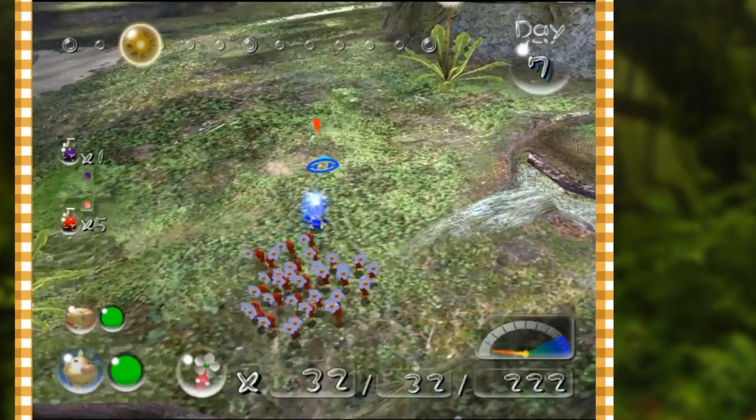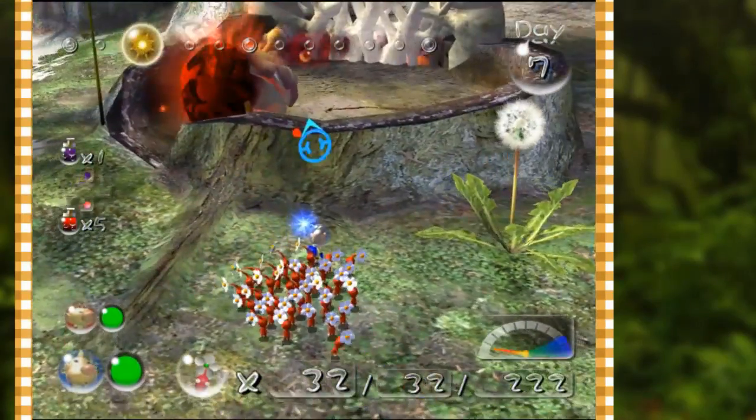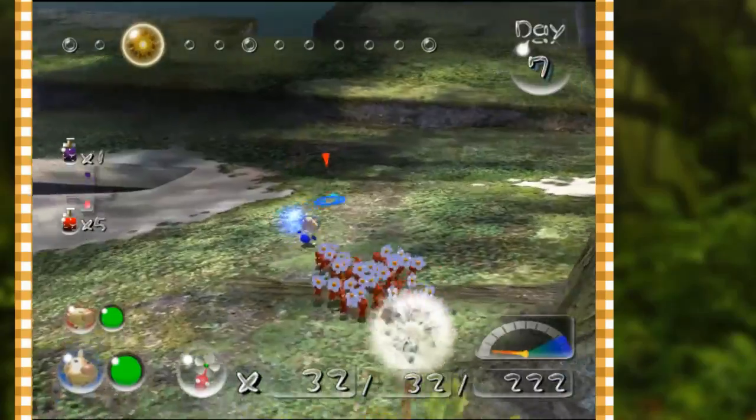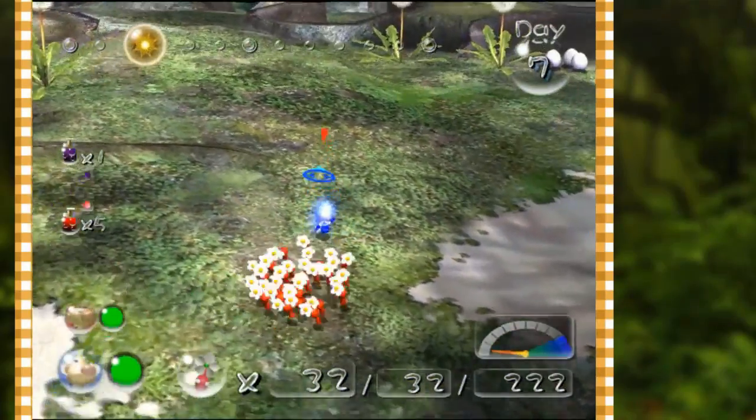Now we'll have Olimar throw that last Pikmin — that way we keep the entire team together with Louie. Thanks, boys. Oh no, it's my best friend — that clown. Am I near the yellow Pikmin? Kinda. I need Louie to face this way. Okay, that's the direction I need to go in. It looks like there is in fact a barrier I need to break down — and it's got this boy in front of it.